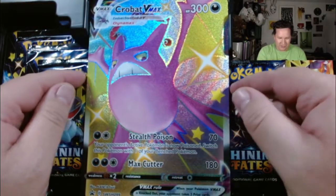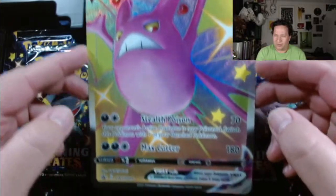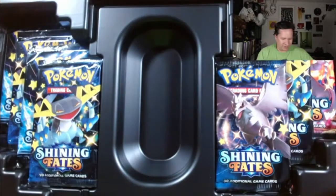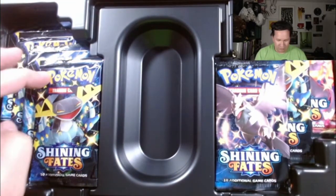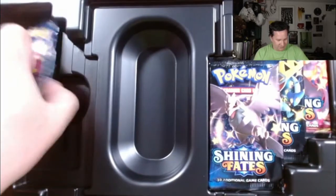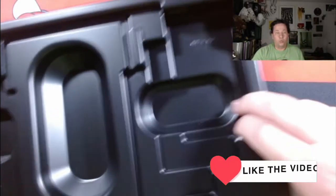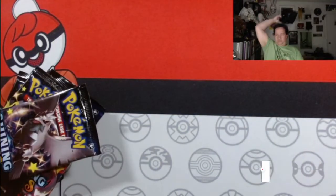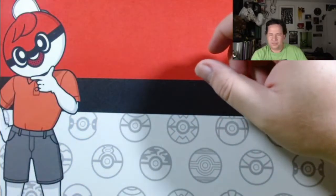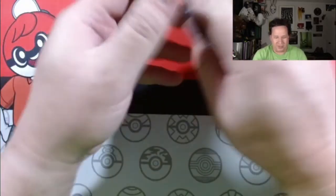We got the Jumbo Crobat V - look at this big boy, so much shine. We got one, two, three, four, five, six, seven packs of Shining Fates. Seven packs of Shining Fates - look at there, made in the USA. I'll clean it up later, don't worry about it. Seven packs - let's commence the opening.